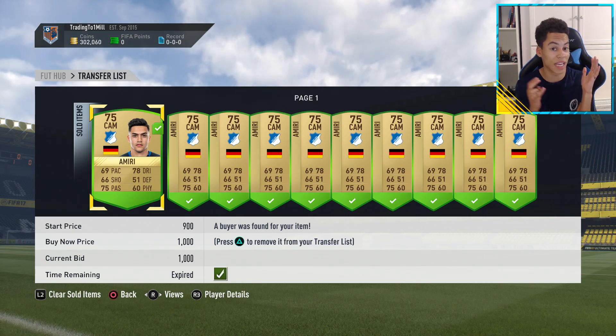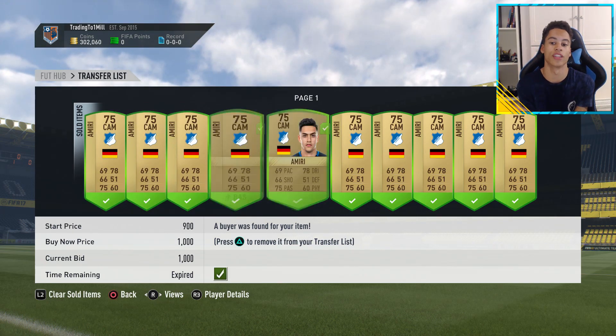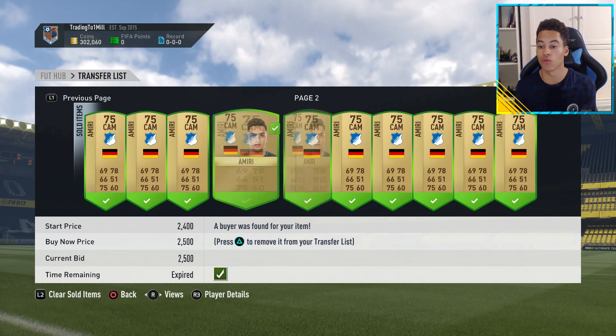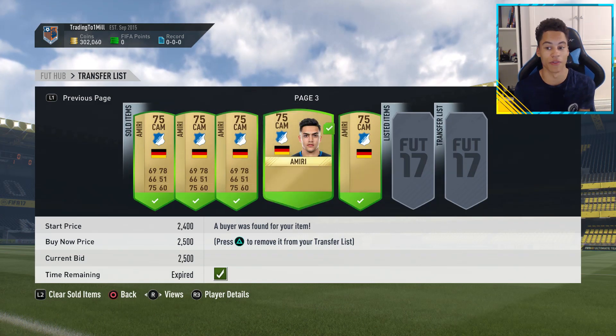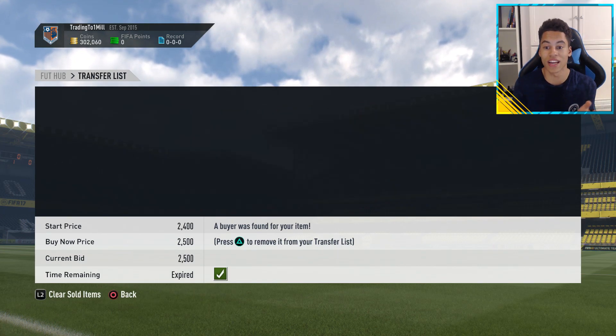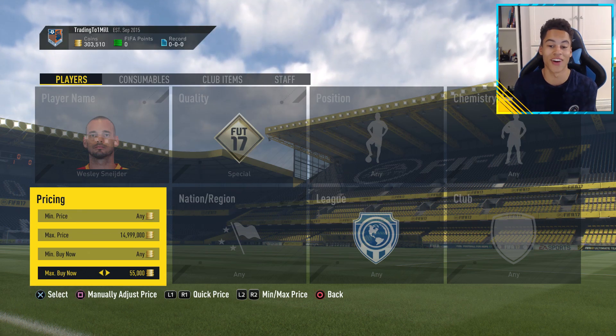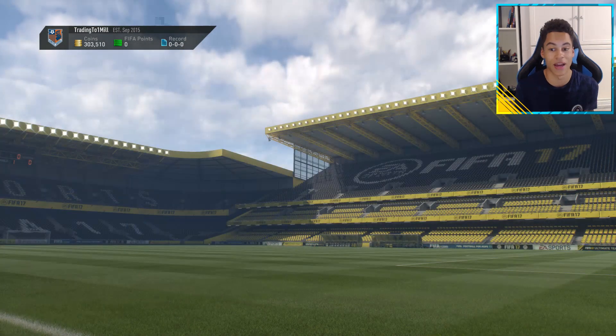What made it even worse was some of them didn't even sell for 2,500 coins, and his buy-it-now dropped even further to 1K. So the cards I had to list up for 1K — I was so annoyed because I made like a 1K loss on all of them, which is really bad. Now we're down to 305K, so this episode we may have even made a loss.